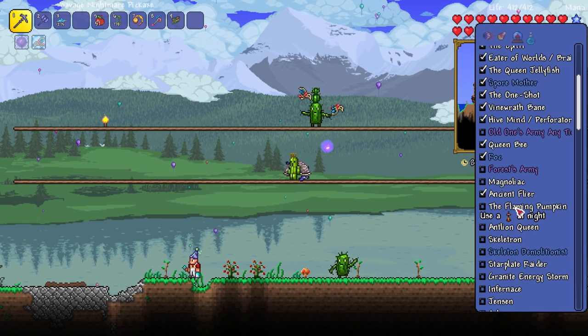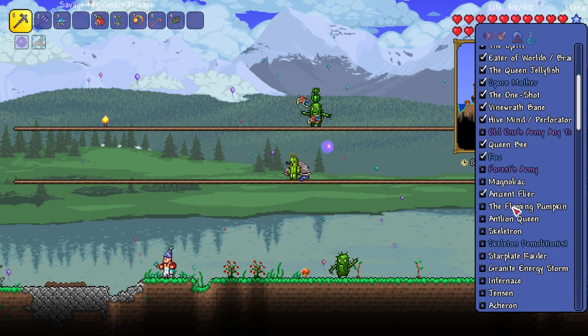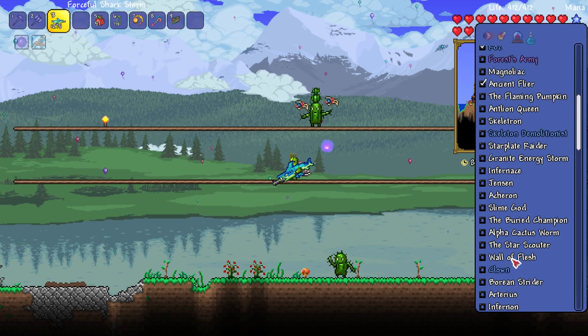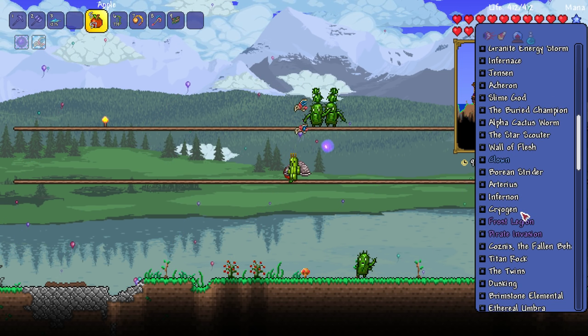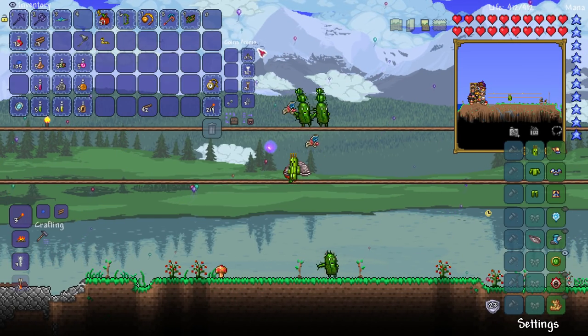I also got stuff for the Flaming Pumpkin - I probably will do it today. But I like that there are so many bosses. After Skeletron there were 10 bosses before the Wall of Flesh - like that's crazy, isn't it? And we're going to have to check out loads of extra biomes I haven't been to yet. This mod pack is so packed - it's lovely.